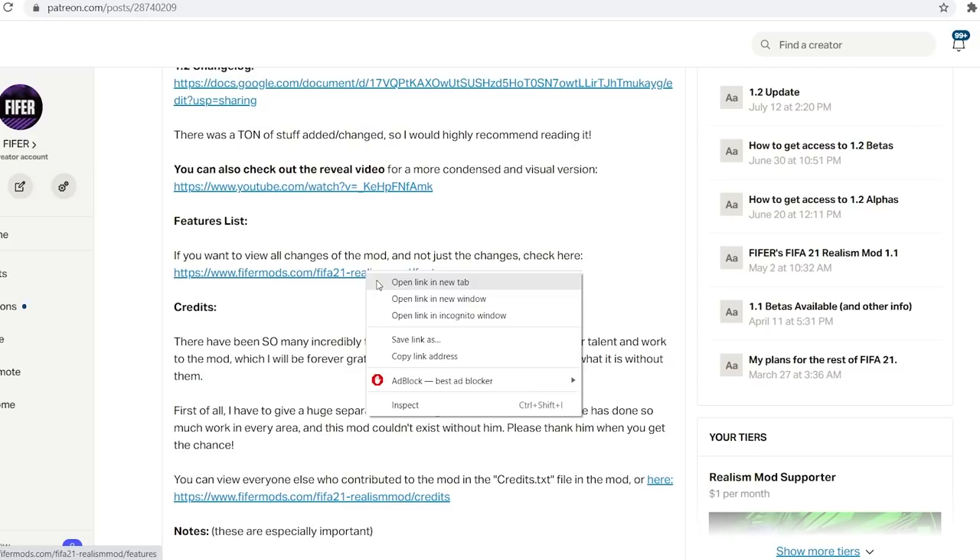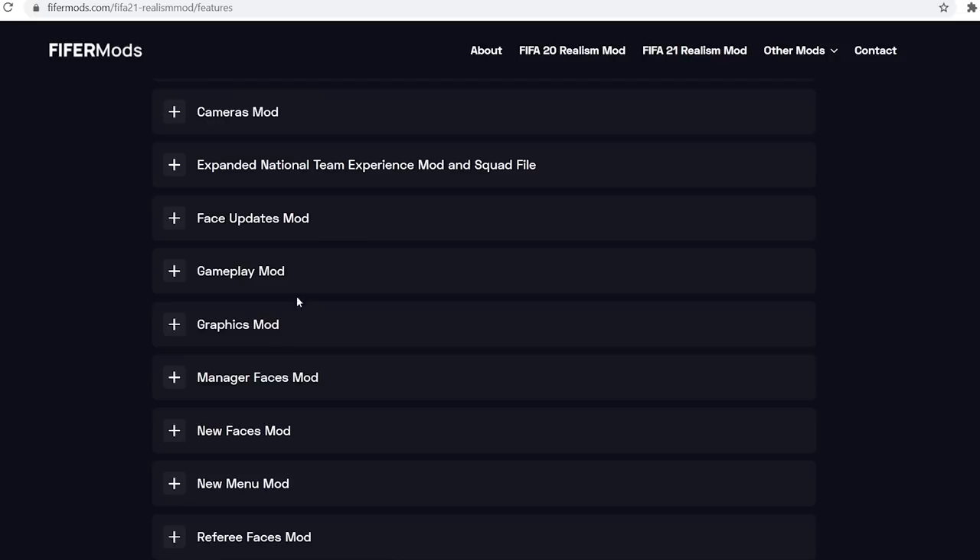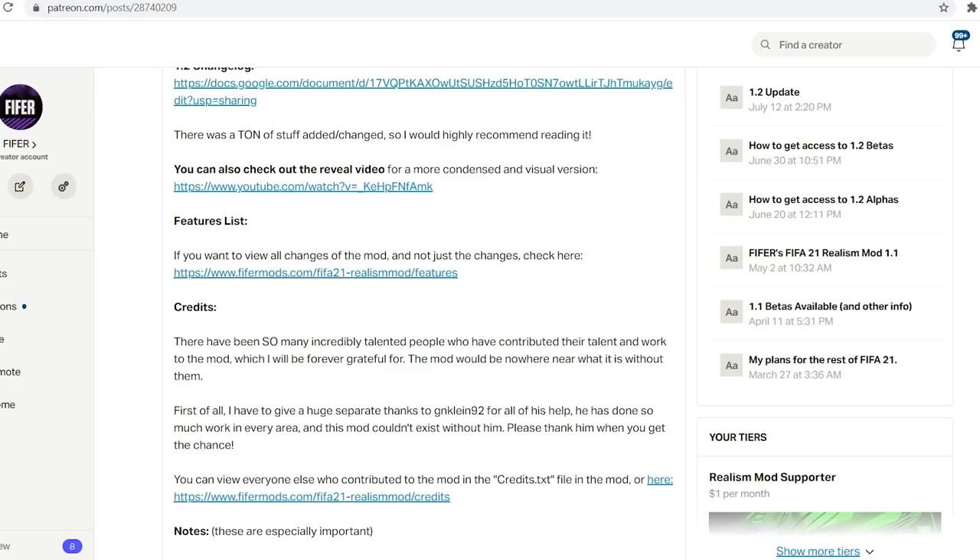If you don't want to read all that, you can watch the about six-minute reveal video I made, which will be linked in the description. That goes over the main changes and the exciting stuff. There's also a features list where you can see what it changes in AI team selection, what the manager faces mod changes, the graphics mod, et cetera. If you want to go through and see everything it does, it's all there.